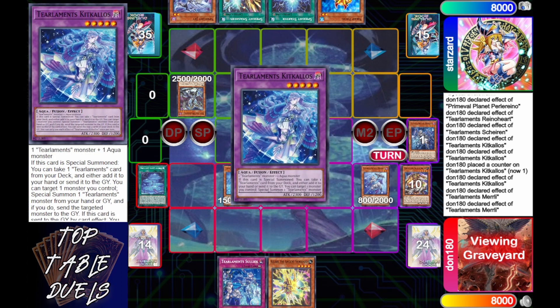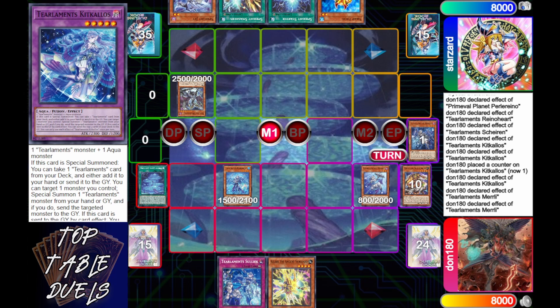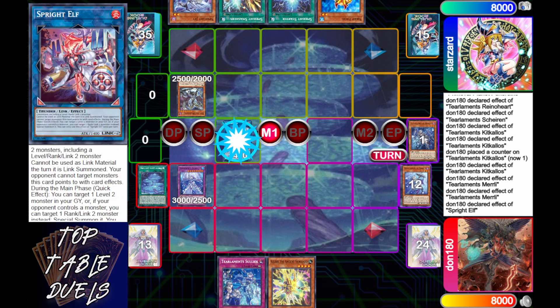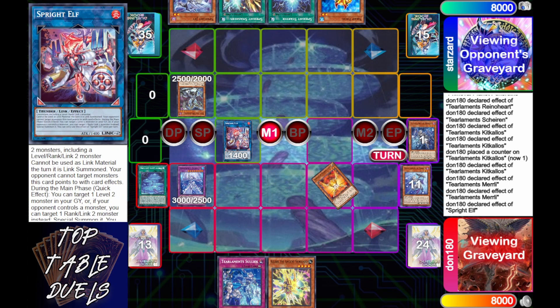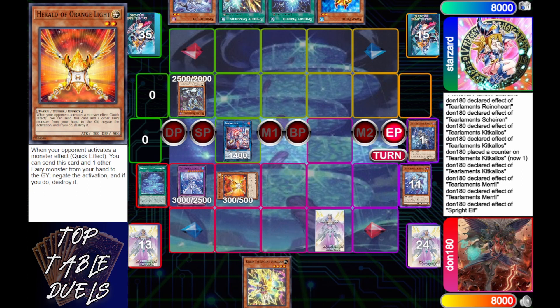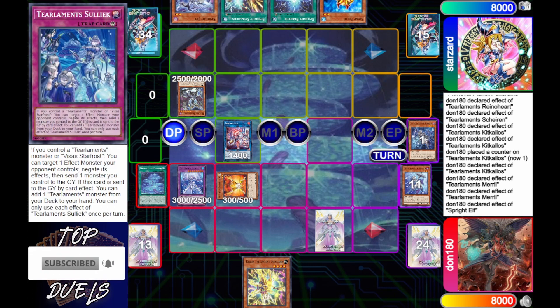He's not going to use the Kelbek — he's not going to give his opponent any additional resources. Because at this point, he's used all three of his fusion effects. He's now going to link two off to go into the Elf, activate Elf effect, bring his Herald of Orange Light out. So now he has a Tuner on board. He's going to set the Sulek and pass turn.